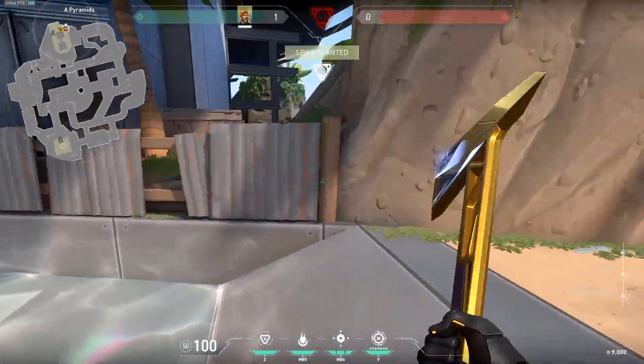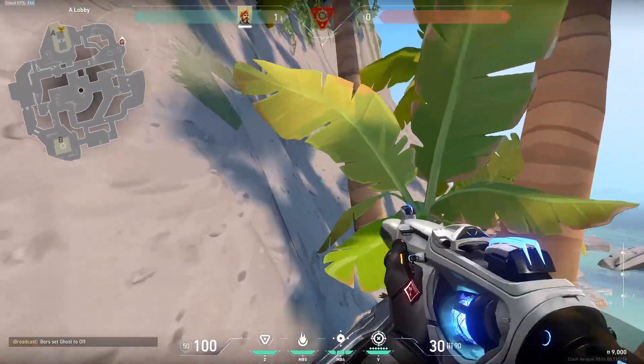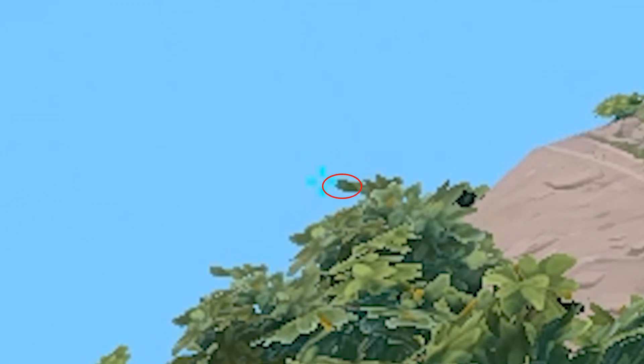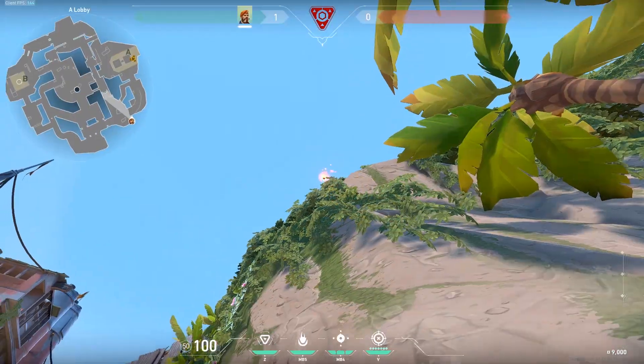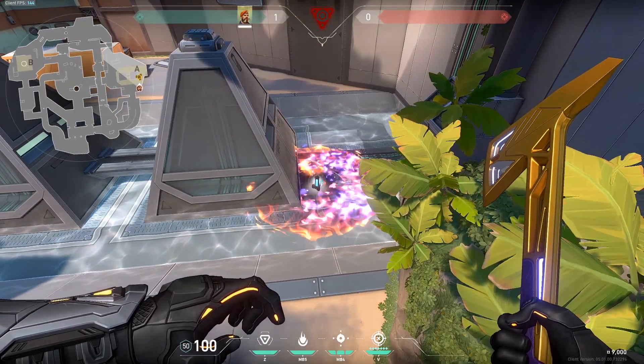Next, for the back site plant, the spike goes down here and you run back to these sloped rocks outside cave. Run up until you can't move any further. Place your crosshair just to the left of this top leaf and shoot. You can then continue defending the spike from A long.